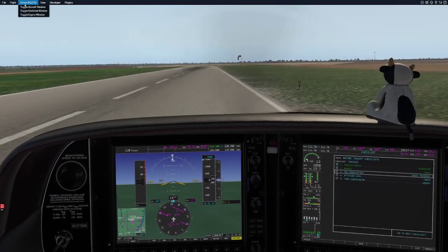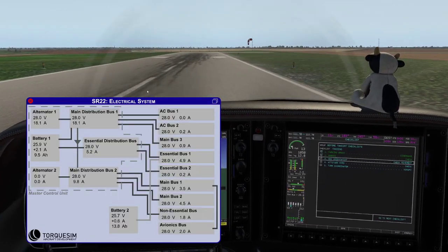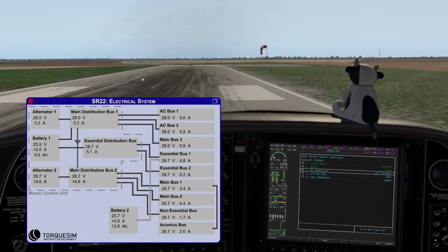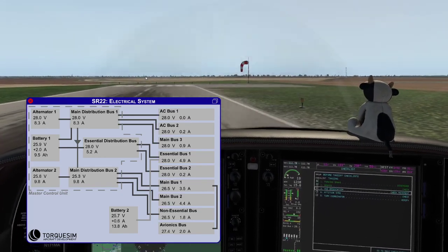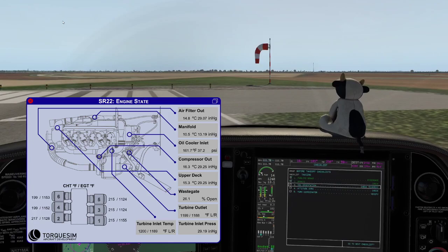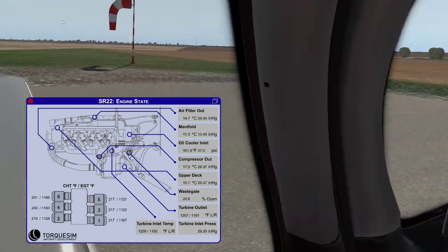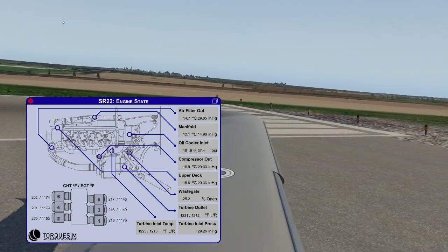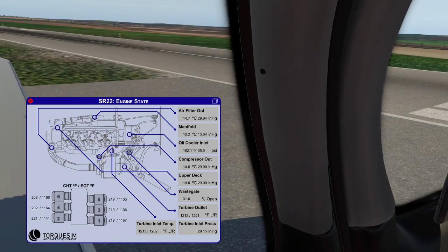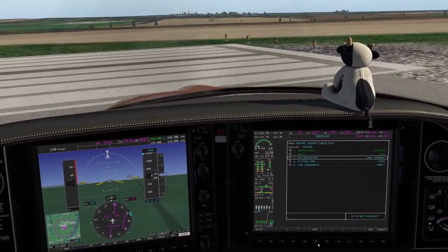Let me show you some other windows TorxSim gives you. The electrical system window shows both alternators, both batteries, and all 11 buses — including the three main distribution buses — and how changes in power affect voltage and amperage on each bus. The engine window shows the status of air and fuel as it moves through different parts of the engine, including temperature and pressure at the upper deck, manifolds, exhaust, and outlets — useful for diagnosing turbo issues or unexpected power loss. CHTs and EGTs are shown here as well.